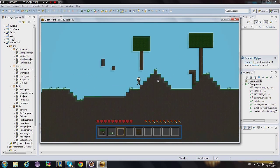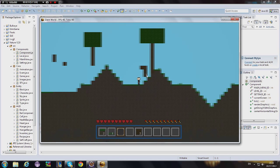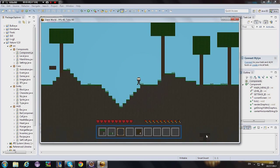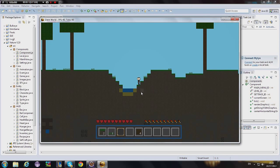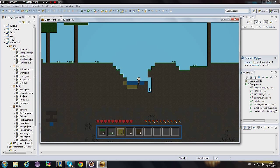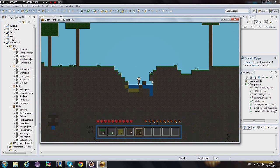I programmed some very basic physics for water and sand. Water is affected by gravity and can flow down, and sand is also affected by gravity but in a different way. If I dig below some water you can see it moves. The main problem is that when a block is the source of the water it does not stop — that's why I say it's very basic physics.